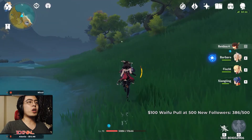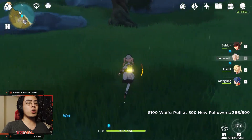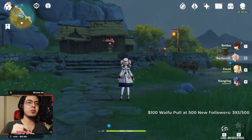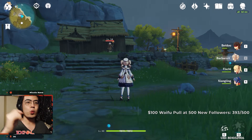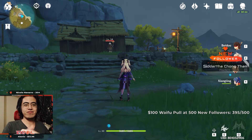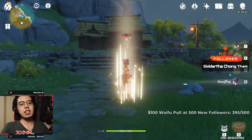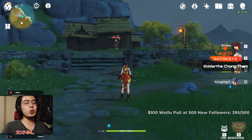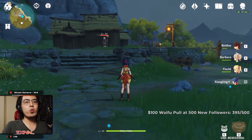Right now I have one main DPS, Beidou, and one healer, Barbara, who's also a support DPS because of her E. Barbara, Fish, and Shanling are on my team because they all support Beidou. Barbara's E gives consistent water procs, Fish's E consistently does elemental procs, and Shanling's E and Q consistently do pyro procs. So all three of them are going to combo with my Beidou.